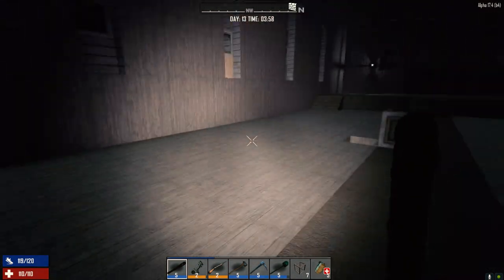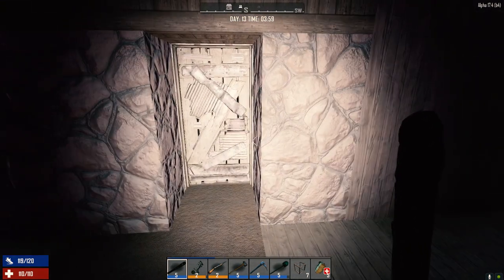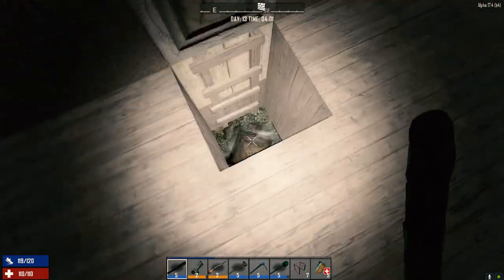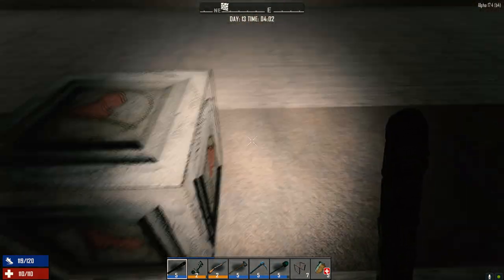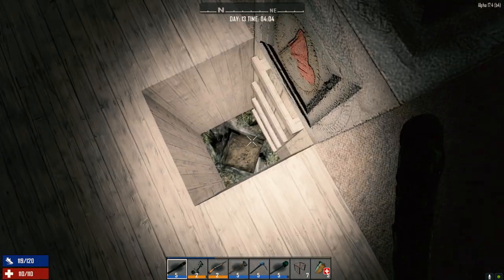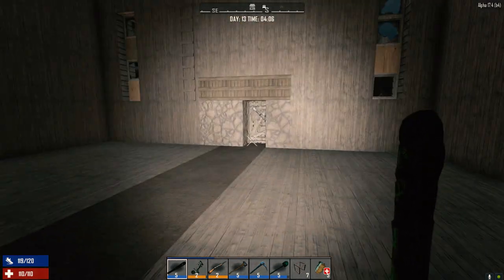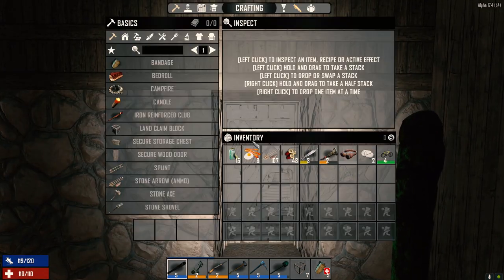Hey everybody, welcome back to another episode of my 30 Days to Die series. It is the morning of day 13 and we're getting ready to go hit up that oil factory. We've started a little hole down here that we're going to make into a mine — it's going to run out that way and to the sides, not underneath the building so it doesn't collapse. We'll dig down a fair bit and make a mine to get some clay and stone.